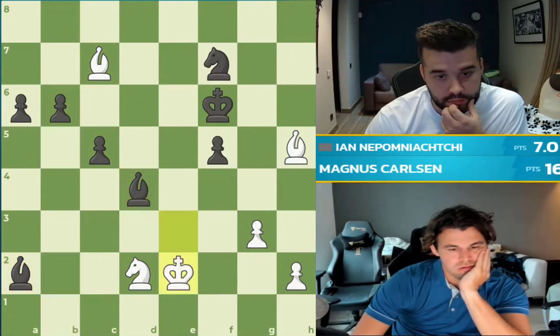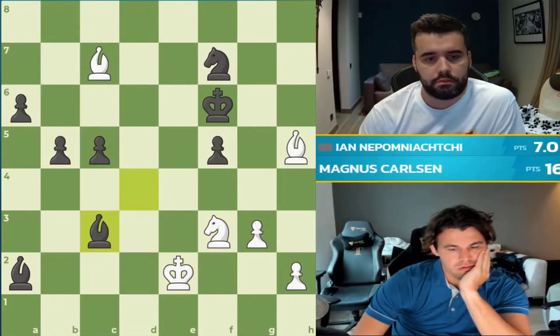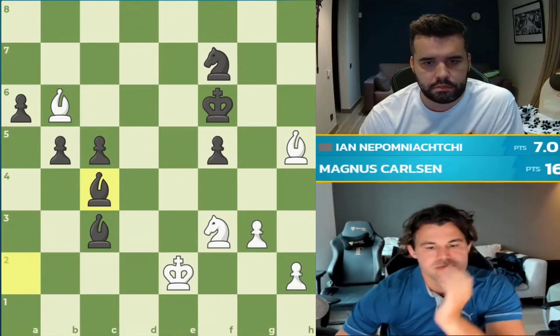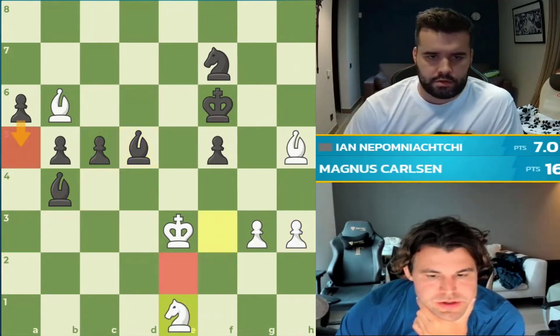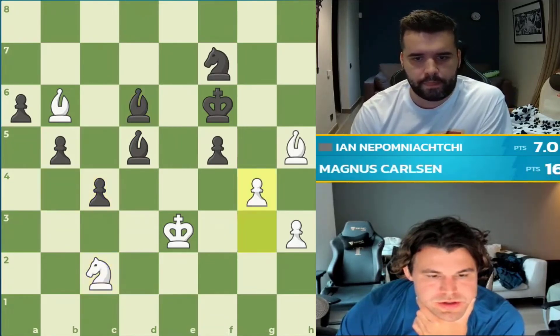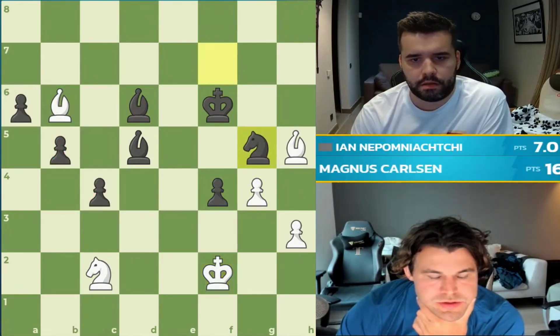Black now has three queenside passers. Maybe just b5 or bishop d4, and now just push the pawns down the board. This has to be one for black. Too many extra pawns — they're easy to push. White has an h pawn, but it's on its starting square. There is no hope for white in this position. And now the a pawn can push for black as well — all three of them. Oh, that's a free knight! He didn't take it? He's like, I don't want your knight — I want my three connected on the queen side. Yeah, that should be good enough. This has to be one for Magnus.